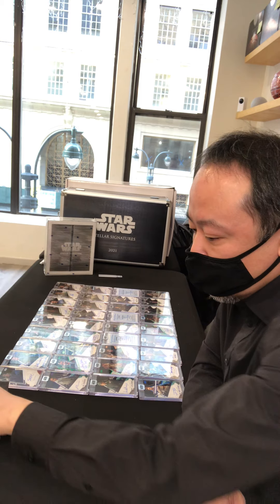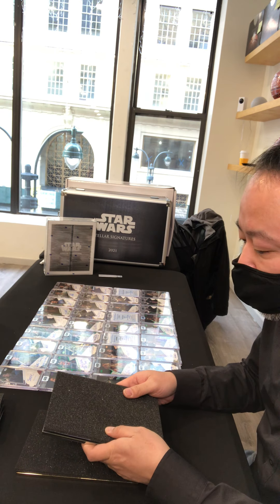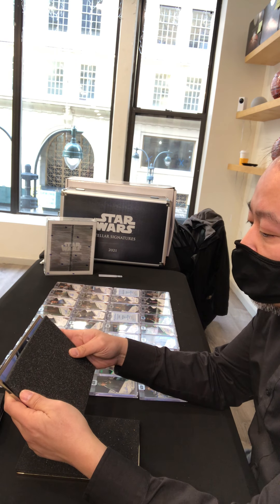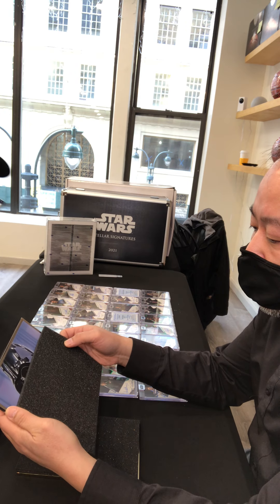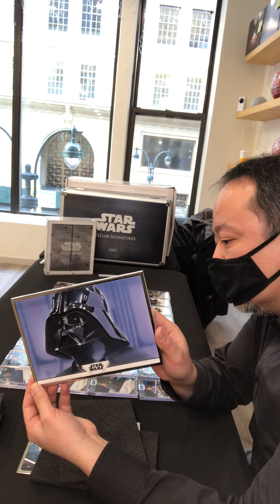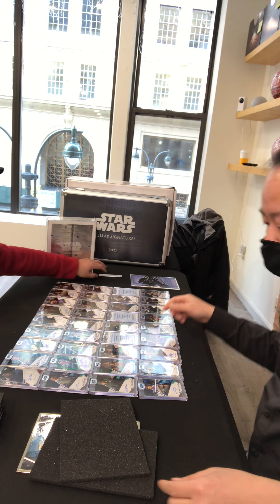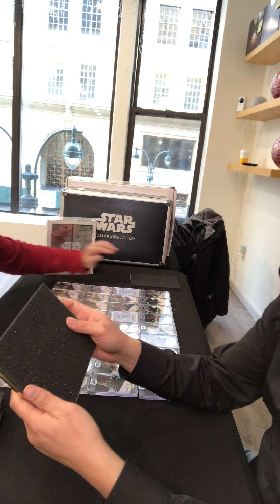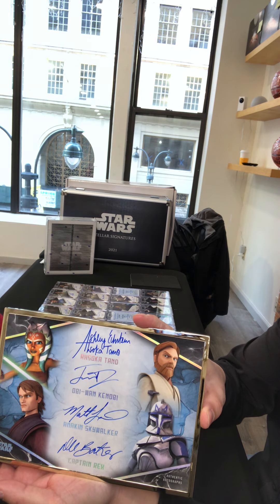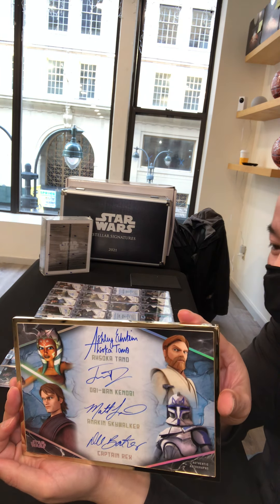Now we'll do the oversized cards. This looks like it's the sketch — it's Darth Vader, and it's really nice! The artist is Dan Jurrell — I've heard of him. This looks really nice — the original Darth Vader. Now here's my quad auto. It's only one on the checklist so we know who it is — unfortunately it's all anime characters. For the anime fans they certainly think these are great, and it is numbered out of 40.